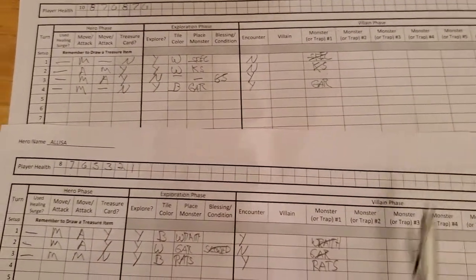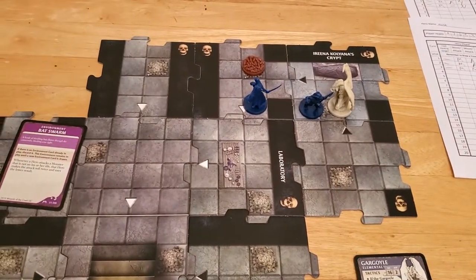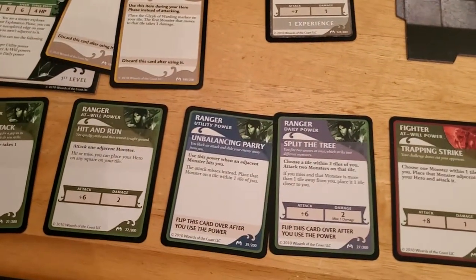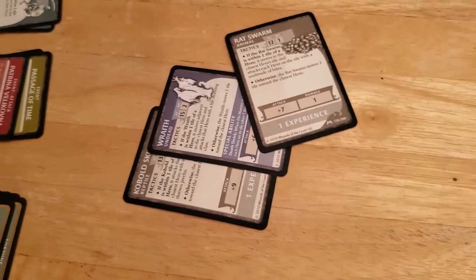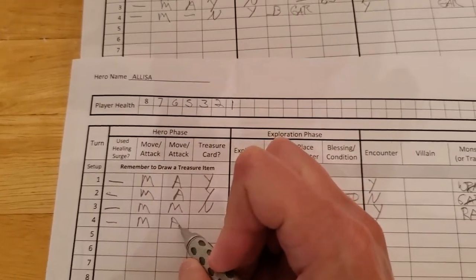Now we're going to start Alyssa's turn. What is Alyssa going to do? She can move up next to the rats, tap them for one, take them out, and then continue on to explore. That's probably the best thing for her to do. I'm not even going to really debate about that - she's just going to move here, good enough, and then she's just going to ping the rats and they go down. We get that experience, which is nice because now we have five experience which means we can cancel another encounter. Alyssa moved, attacked, she gets a treasure for that.